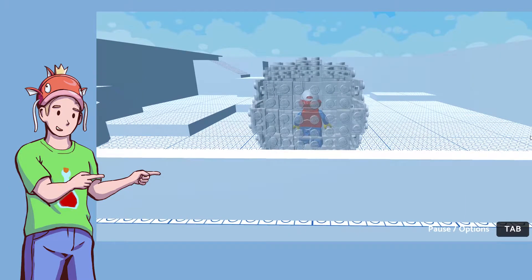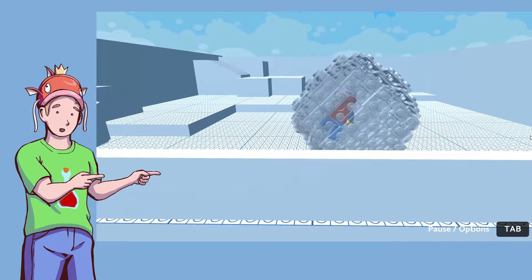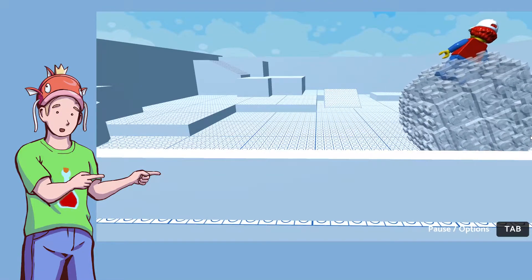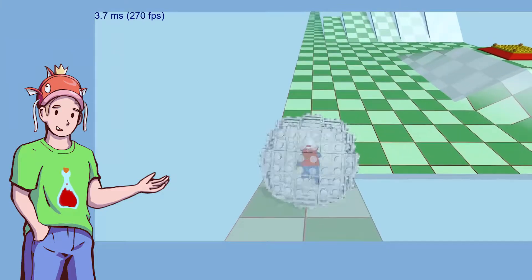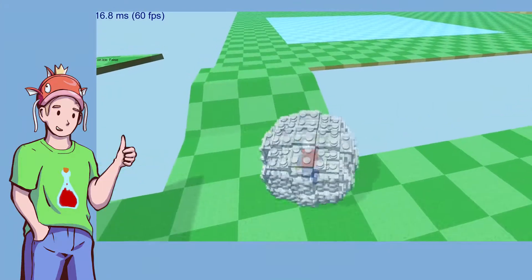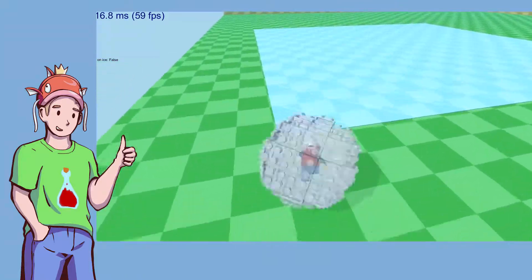I then added the LEGO man back into the ball and didn't quite get his rotation correct. With everything now working correctly, I created a new testing environment. But it looked like garbage, so I created new level art and also implemented some ice physics.